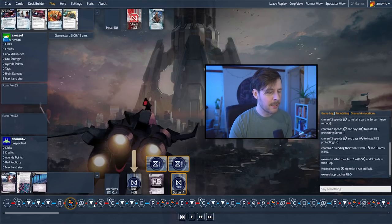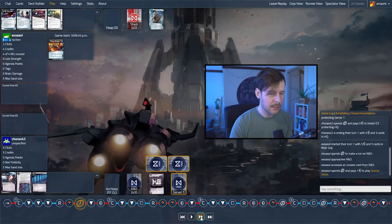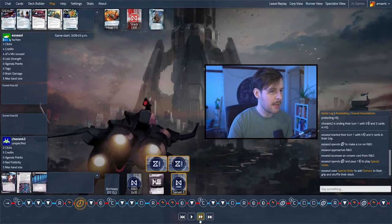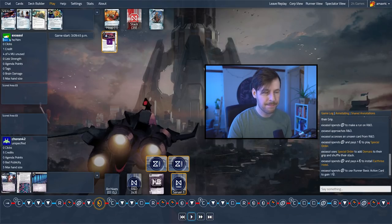We'll see a card off the top — unseen card, so it doesn't tell us. Then second click, we're going for a Special Order to find a program — and it looks like we're going for a Demara, which is a fracter so it can deal with barriers. Then with only four credits we're going to install the Earthrise Hotel and click for a credit.